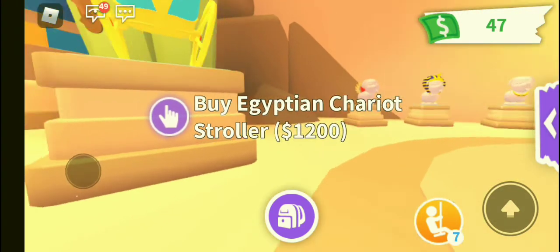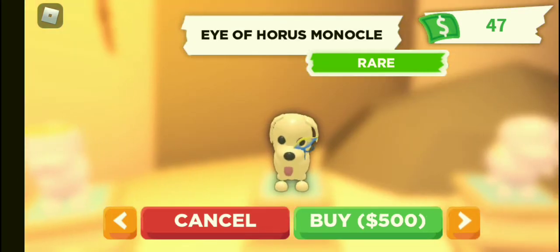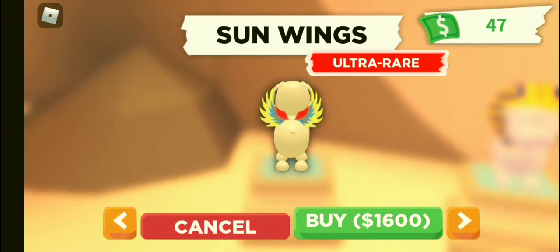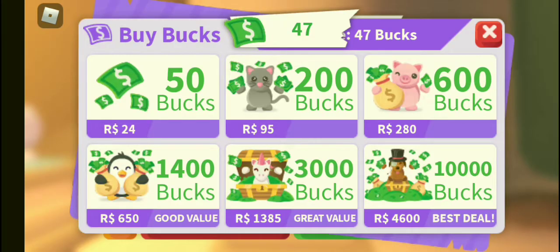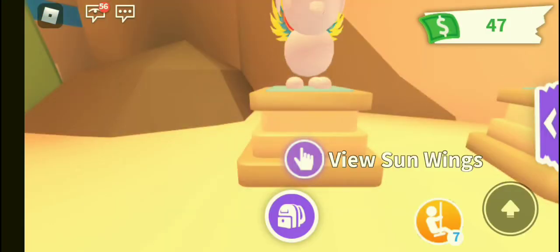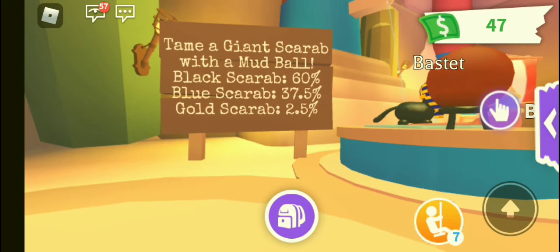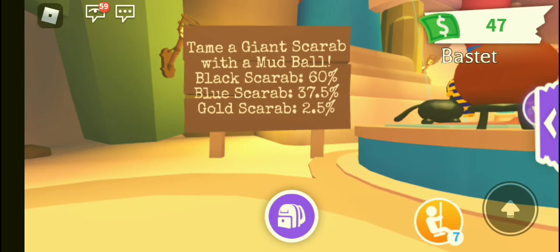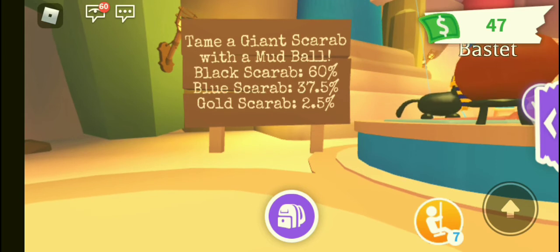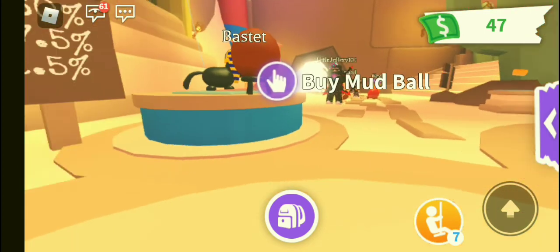Okay guys, this is my favorite part — pet wares! I'm saving up to buy this one, this one, and this one. The others are pretty expensive. There's a sign here: theme a giant scarab — mud ball: black scarab 60%, blue scarab 37.5%, and gold scarab 2.5%. There's a gold one — I didn't see that, that's so cool!